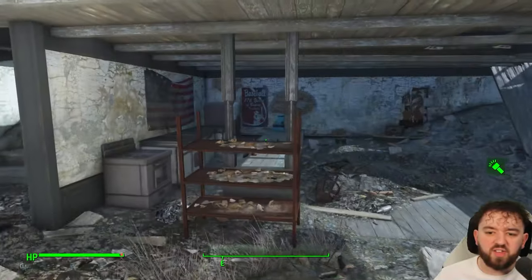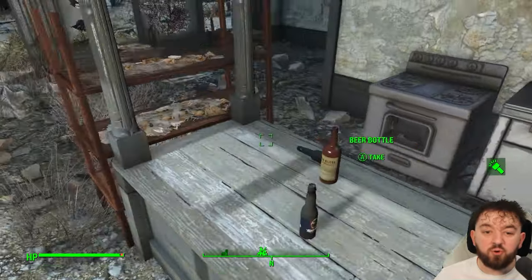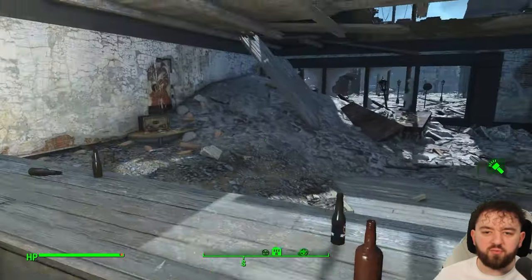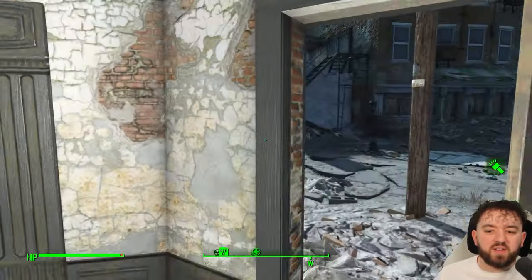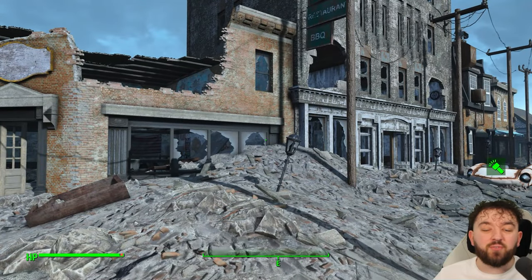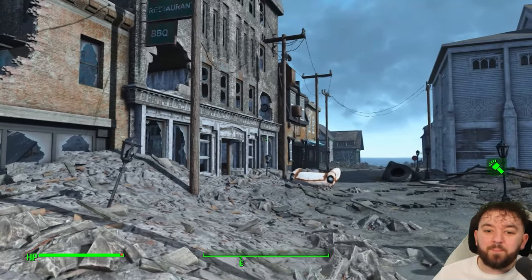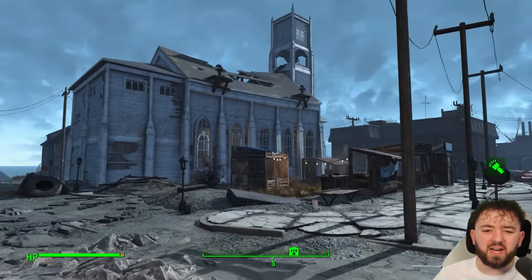Drop on down here. Barney's still distracting all the Mirelurks for us. The cash register, unfortunately, is empty, but this place would have been full of hustle and bustle. It seems that the town just went to hell pretty quickly when the Mirelurks appeared. They probably did try and fight back against them — they maybe used explosives, and that could explain why some of the buildings are in complete ruins.